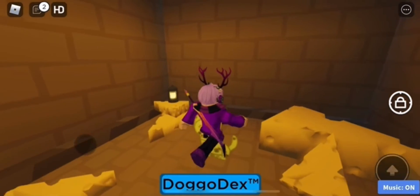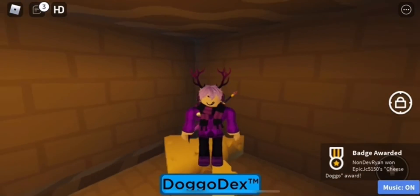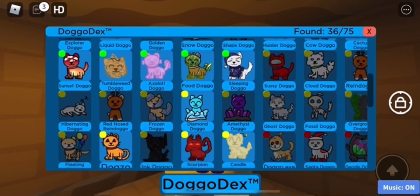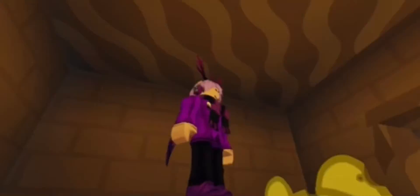Type in 8324 and the door should open. Touch it to claim it, and you should now get the badge at the bottom of your screen. And that's how you get the cheese doggo. It should now appear in your dex as the hard category. So make sure to like, subscribe, and turn on post notifications to be notified when I upload a new tutorial video. Alright, see ya.